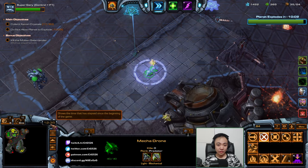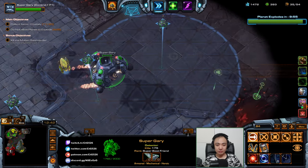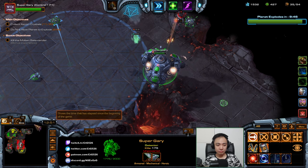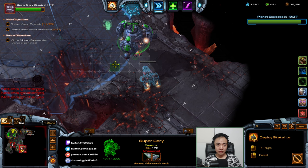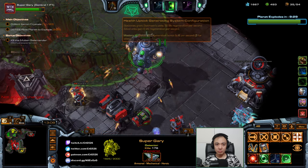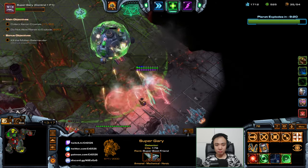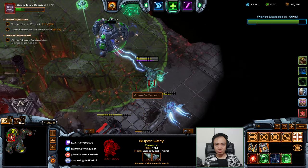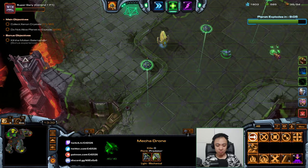I'm going to teleport over here — one of the crystals will spawn here. I think my ally will just get that, but I could be wrong. Recharge. Yeah, just delete those, make those guys not a thing. Now these two — control this guy over here.